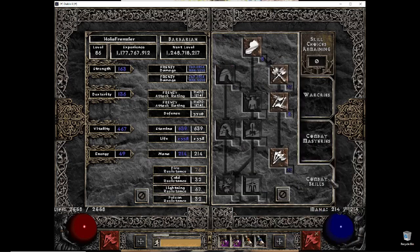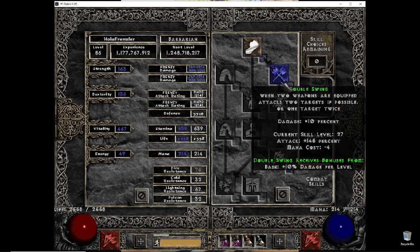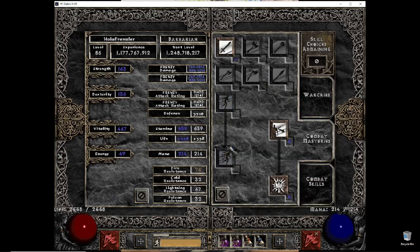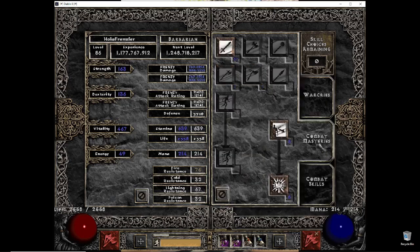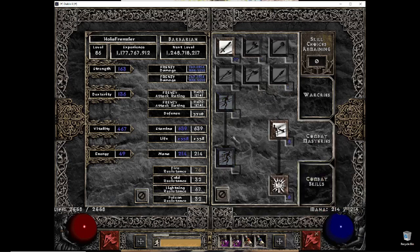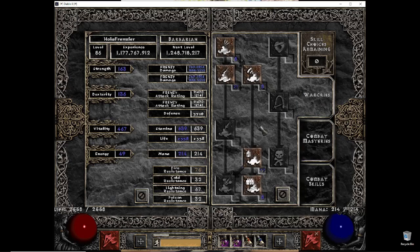For the talent tree, it's slightly different than cookie cutter because I just didn't get Berserk — I wanted to focus points into Warcry more. Frenzy here, max your synergy. One point prerequisites. I also didn't put two points in some skills because I was stretching to pull more points. Max your weapon mastery synergy, one point all the way down, and then the rest into Warcry. This is not the usual way — I usually get up to Berserk, but that's three points plus two, five points I'm reallocating here. Find your style, and have a lot of tokens to play with.